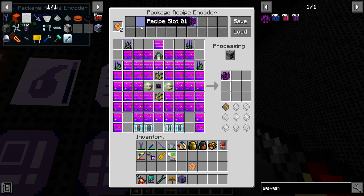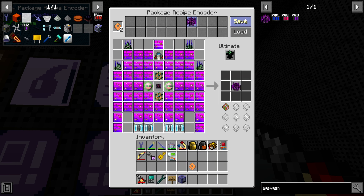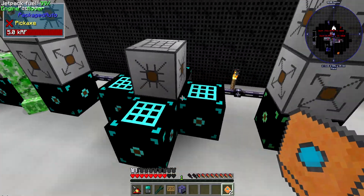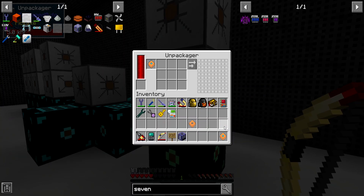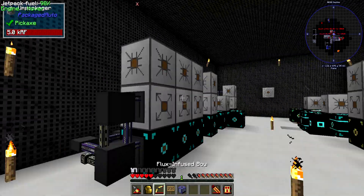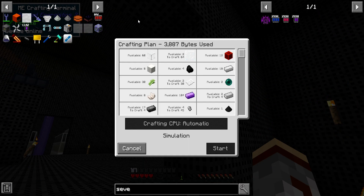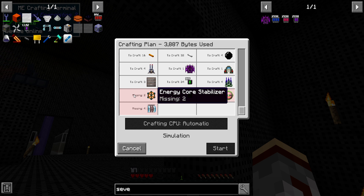Here we have the tier seven recipe in a holder. I forgot the most important part — we need the ultimate doodad on the configuration. Now that that's in place, we go back over to the ultimate table. Going back to the terminal, it's going to tell us that we are needing a field generator, an ender energy manipulator, an energy core stabilizer, and the warp engines, of course. That's going to take a little bit of crafting and fusion setup, so why don't we get right to it?